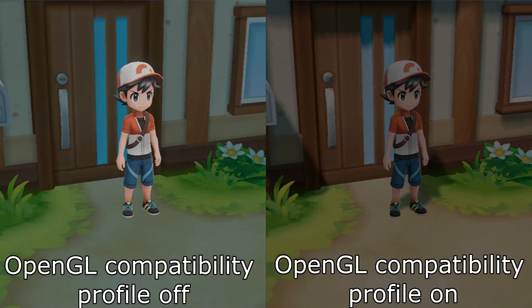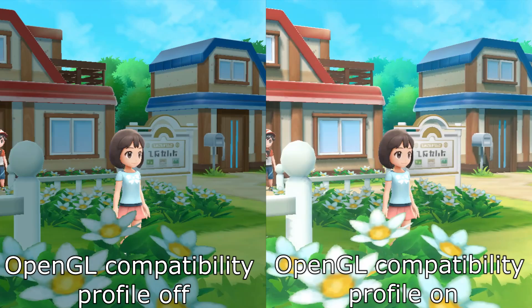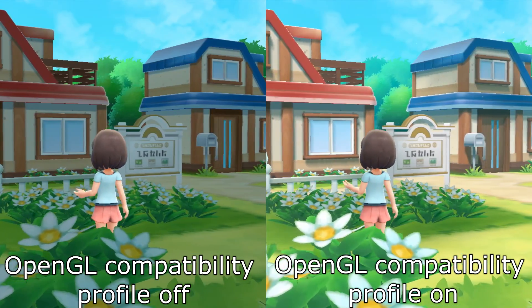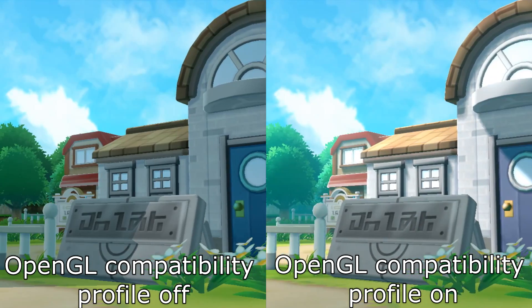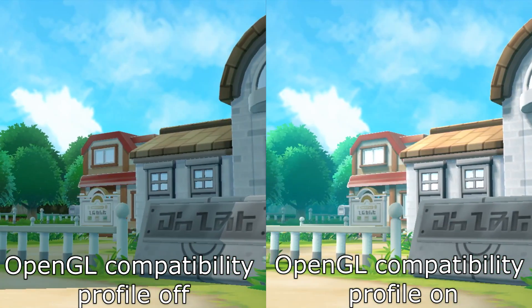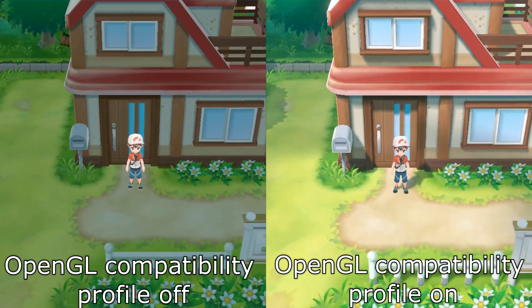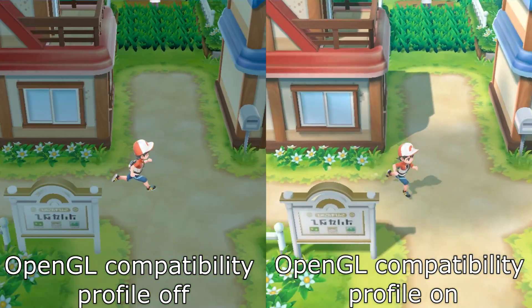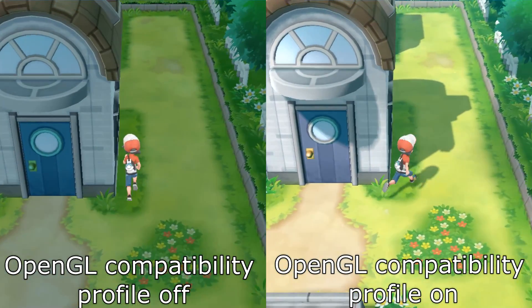So let's get back to the OpenGL Compatibility Profile. With this feature enabled many effects are perfectly rendered. In the comparison in the back you can see the difference between the games before and after this update. On the start screen of Pokémon you can already see the depth issue has been fixed. There is also a comparison with the first cutscenes where you meet Pikachu, and the depth has been fixed in those cutscenes as well, which is a great improvement.